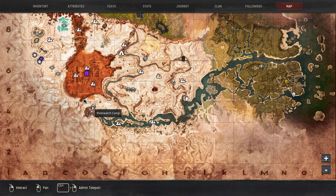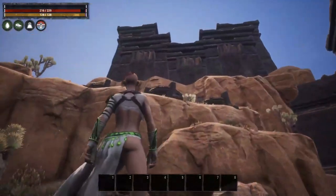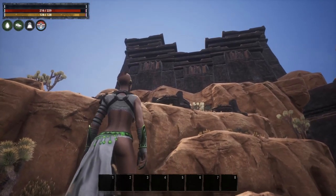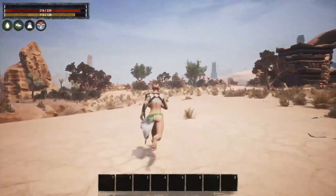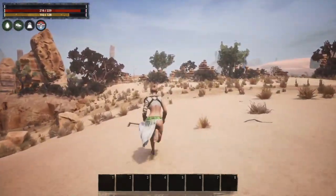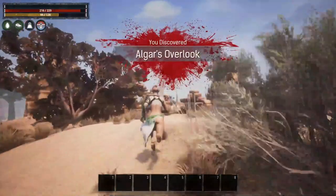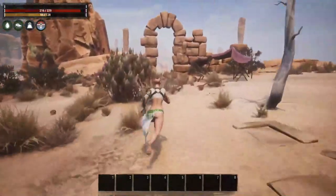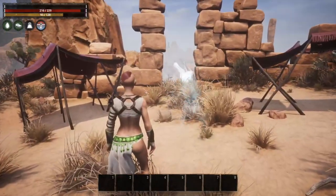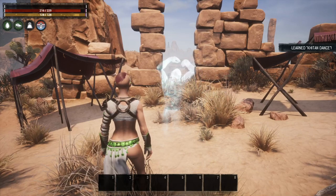The last dance on our list is the Catan Dance, and it is near the River Watch Camp. If you do the dungeon the Dregs, you come out of that center pipe right there, so it's really easy to get to. Run into these ruins and you'll find the dance right there next to that tent — we are at Algar's Outlook. Stand here and watch the ghosts dancing and you'll learn the Catan Dance.